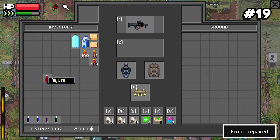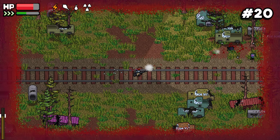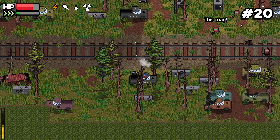Number twenty: with the recent changes to weapon range and recoil, you'll do more damage if your crosshair is white and placed directly on top of your target. If it's red, you're probably only doing partial damage.